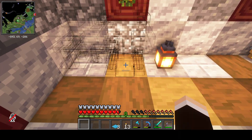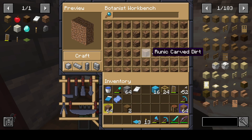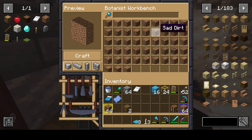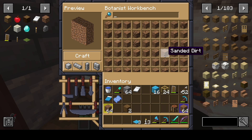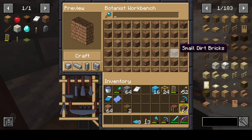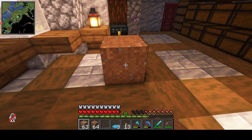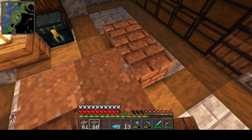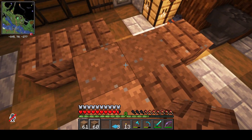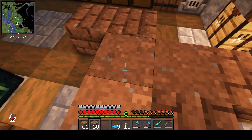The thing that I want to look at today is the botanist table. It gives us all these different varieties of dirt and I just want to use a couple to do our paths. I'm thinking the sanded dirt and the small dirt bricks - I think these will go really well together. We're just going to do a variety path like this. Normally in vanilla what I'd usually use is brown concrete powder for this, and that works quite well as well.